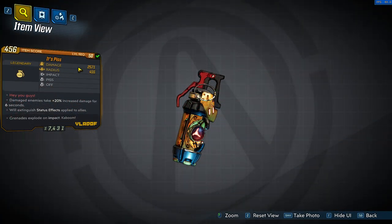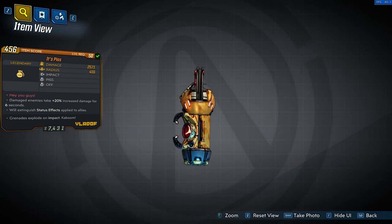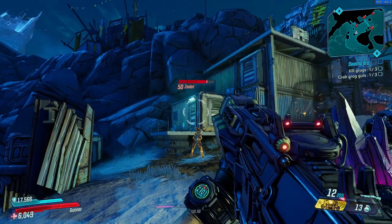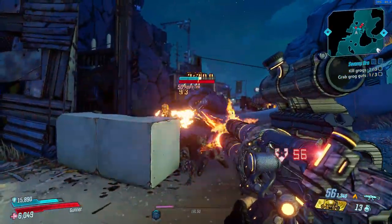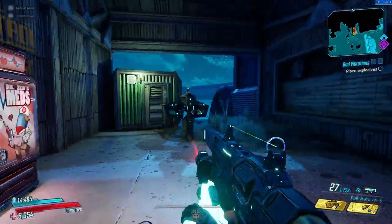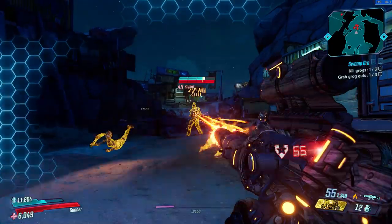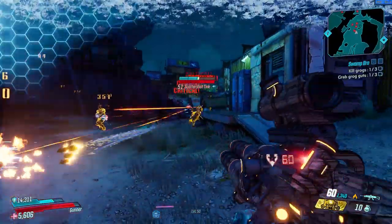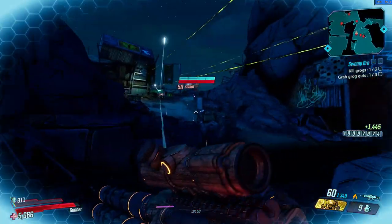The It's Pissed grenade's red text 'Hey you guys' and the red enemy it drops from are references to the 1985 movie The Goonies. The grenade itself is more reminiscent of an item from Team Fortress 2 — just like in that game, the grenade makes enemies take 20% more damage from every source for 6 seconds. Another special effect is that it can stop all status effects except cryo on you or your allies when covering them. To get it, travel to Konrad's Hold on Pandora, find the save station behind the building where Sloth and Captain Thunk can spawn, and kill Sloth for a chance at the grenade. They are rare spawns though, and like the EMP this works more as a support grenade — the 20% damage buff for 6 seconds isn't that great for general mobbing, maybe useful against bosses.